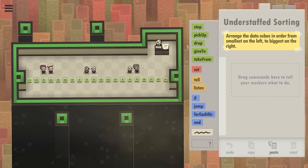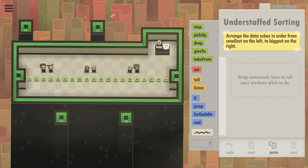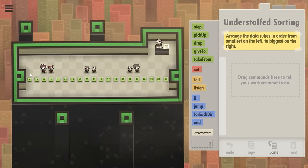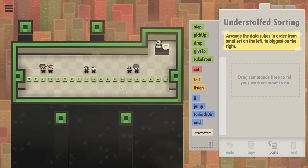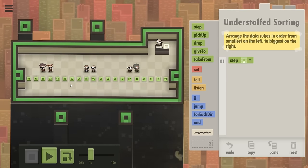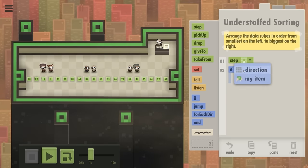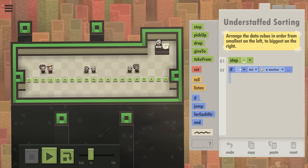Why do we have pairs of people? That sounds kind of bubble-sorty. The approach I took last time: every person would look at their own cube, look to the right, and see if they were larger. They would pick up the cubes in the line and switch places with the person next to them. I think we're gonna have to bubble through this.